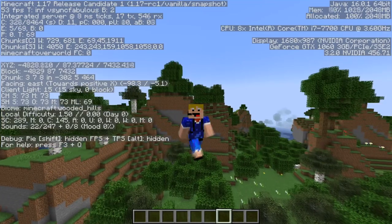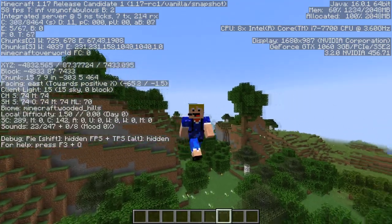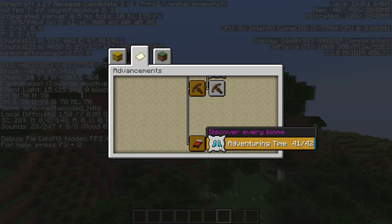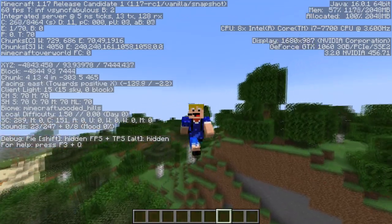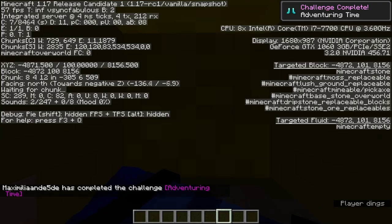Next is the wooded hills — just some hills with trees on top, formerly known as forest hills. Then as you can see in the advancement tab, we just need one more biome to complete it.